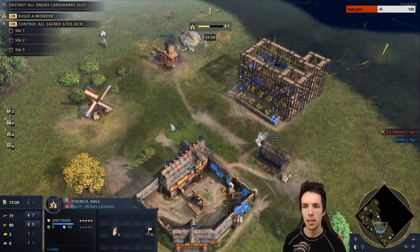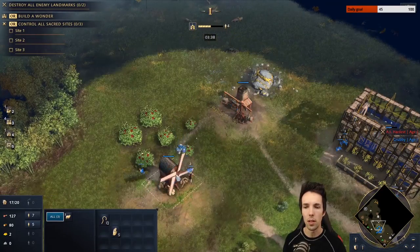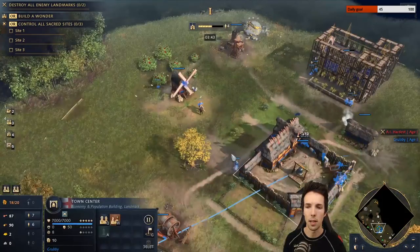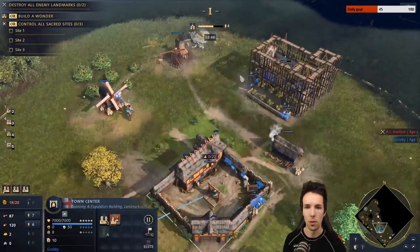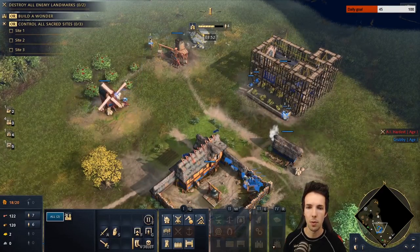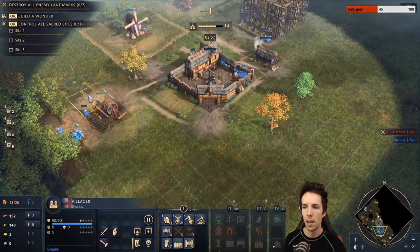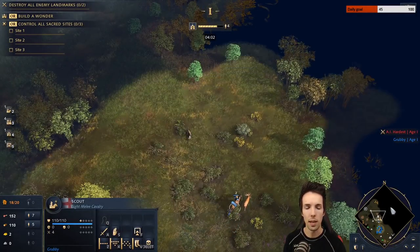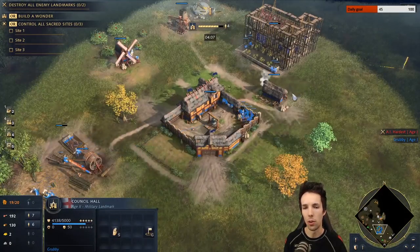You need six villagers on food and 14 on wood to support non-stop villager production and non-stop Longbowmen production. We're going to have seven on food and six on wood. Then take two from the Council Hall and send those to sheep as well, and take two more from the Council Hall to wood. Every next villager also goes to wood. So when the Council Hall finishes, you should find you've got nine on food and everything else on wood.